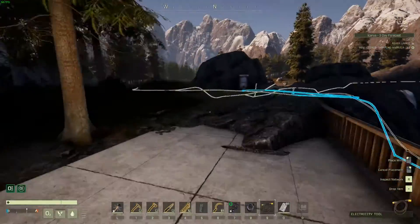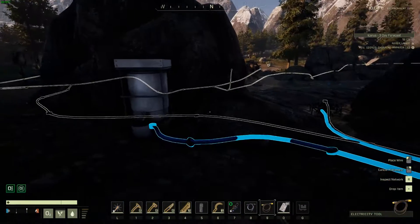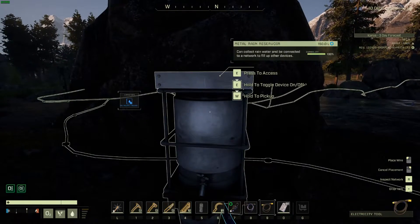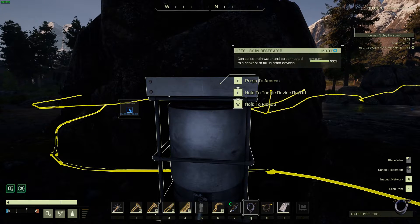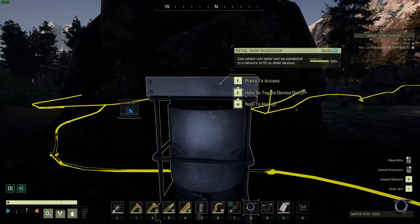This also works for reservoirs tied to your pumping system. This device here is a metal rain reservoir and I've got it piped up to my water network. If I go over here and press R — first you have to change your device, so I hit 8 on my keyboard for the water pipe tool, then hit R. Now you can see my metal rain reservoir is full and it's feeding into demand, and on the left-hand side is supply, which is my electric water pump.